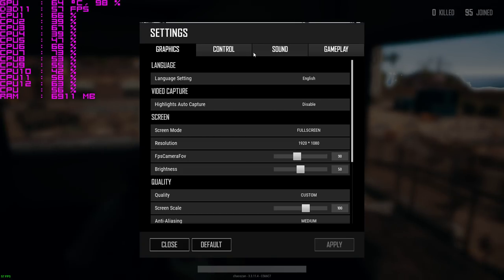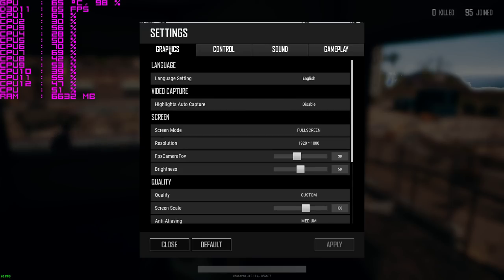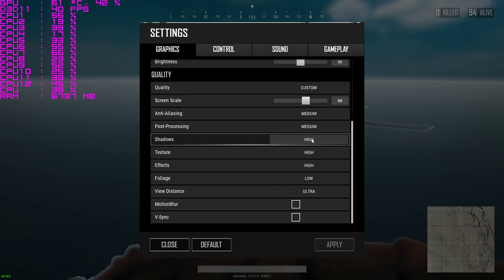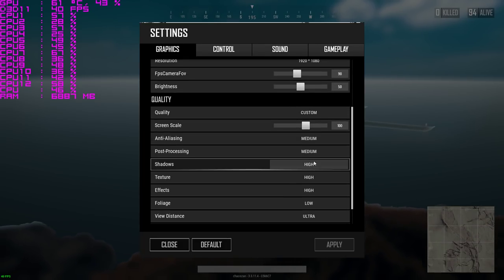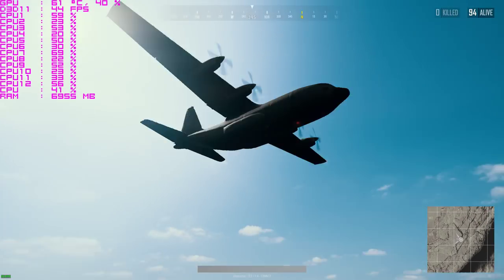Let me show you my settings real fast while we load in — same settings as before. Quality: custom, anti-aliasing: medium, post-processing: medium, shadows: high, texture: high, effects: high, foliage: low, distance: ultra, screen scale: 100. Let me also turn up my FOV — I usually keep it at 103.